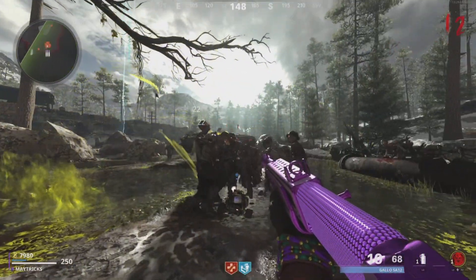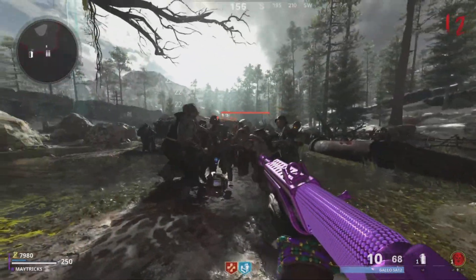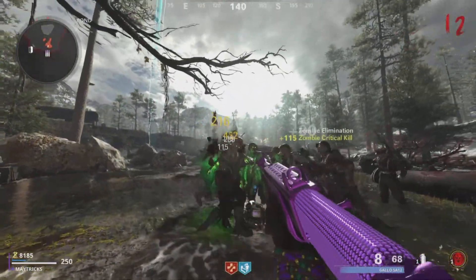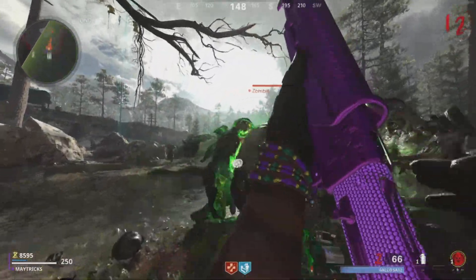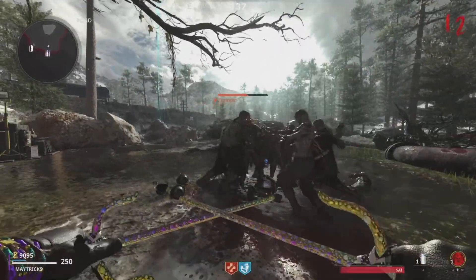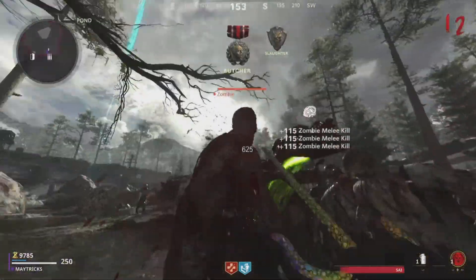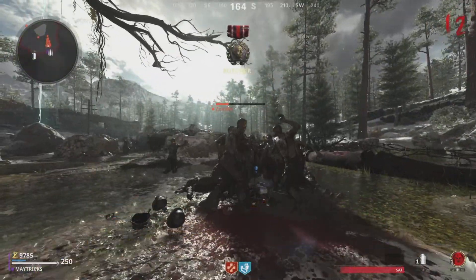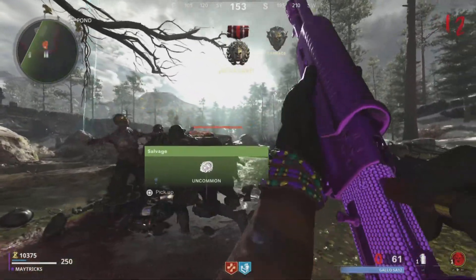One important note: do not use any explosives near the RCXD, obviously, because it will explode the RCXD and you will have to do the glitch all over again. That also counts for the bosses — if they throw poison at you and you're standing close to the RCXD, it will also explode it. I had to learn that the hard way. Make sure if the bosses come out to kill them separately, but that will be an easy job because the zombies will stay close to the RCXD as long as you stay in the area.